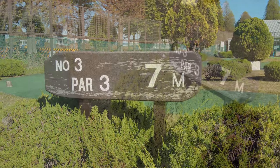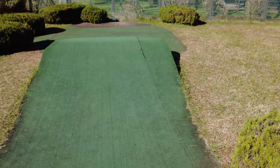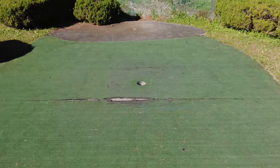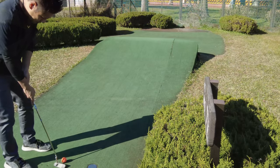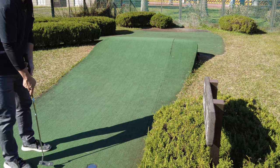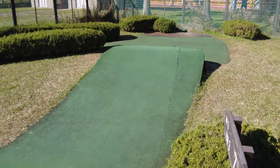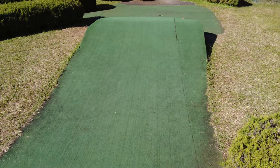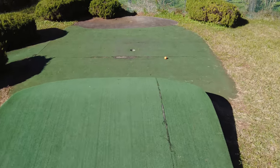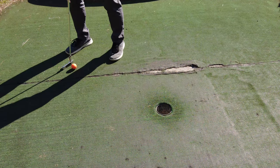Hole number three. Par three. Course length is 7 meters. There is a big uphill here. I need to hit the ball strongly, otherwise the ball will come back. It looks good — the ball went over the hill. Let's walk over together. Yes, the ball is close to the hole. It's an easy game this time.